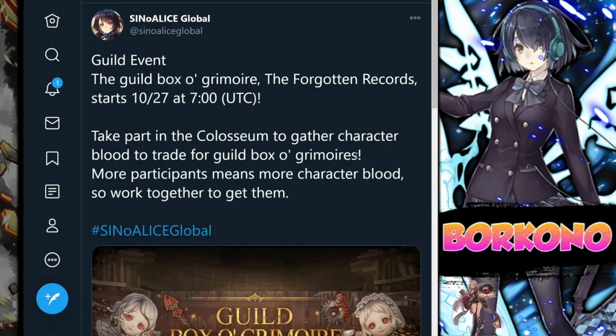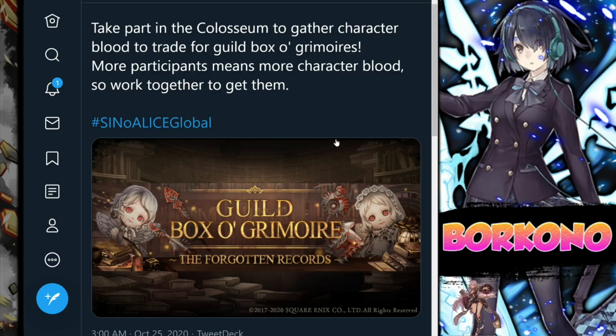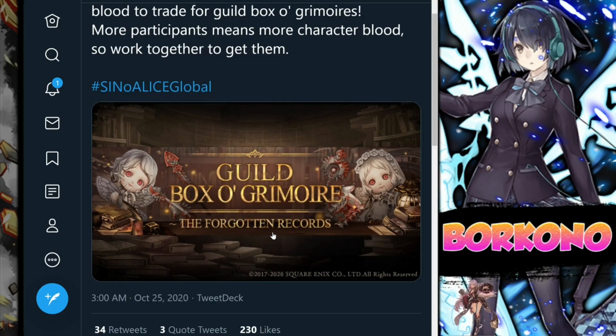Then we have Guild Box of Grimoire — I'll post a guide at the end of the video going over some tactics for Blood Gacha. For the most part you need a full guild: everyone needs to be participating, everyone needs to have a lot of tickets, and that way you can clear up the Guild Box or Grimoire, take out everything, and eventually it comes down to trading weapons so everyone can max limit break them. The best weapons for Blood Gacha tend to be the rearguard stuff — the staff is pretty good, the tome is pretty good, and same with the instrument, just because there's still a drought with all those different gear types.